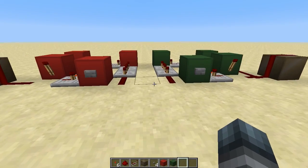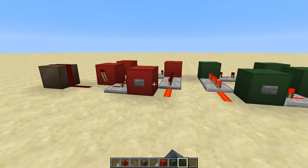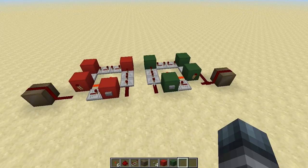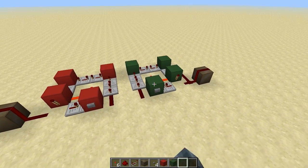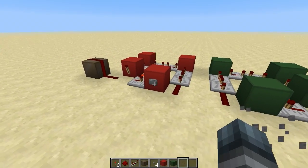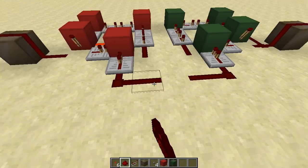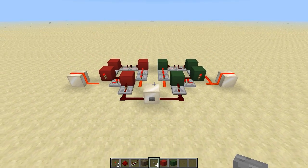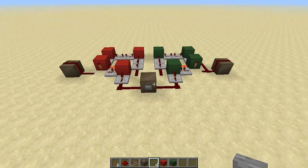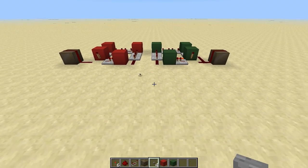I'll quickly demonstrate it by first activating the green circuit, which is twice as long, and then quickly activating the red circuit. You will see that the red circuit ends first and then the green circuit, even though I turned on the green circuit first. Now activating them both at the exact same time — this one is already turned off and now that one turns on and off. There is a significant difference; it's twice as long.